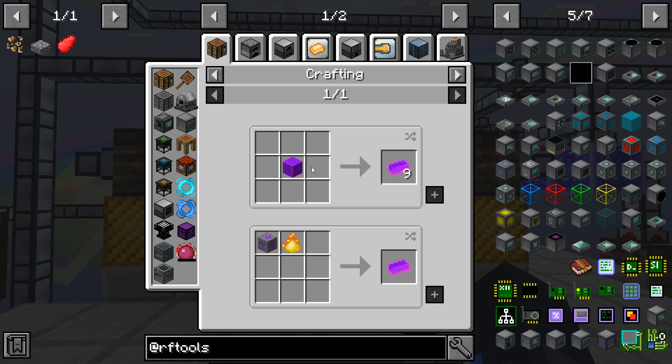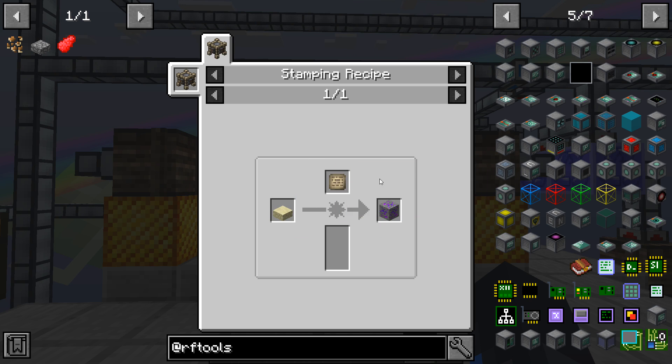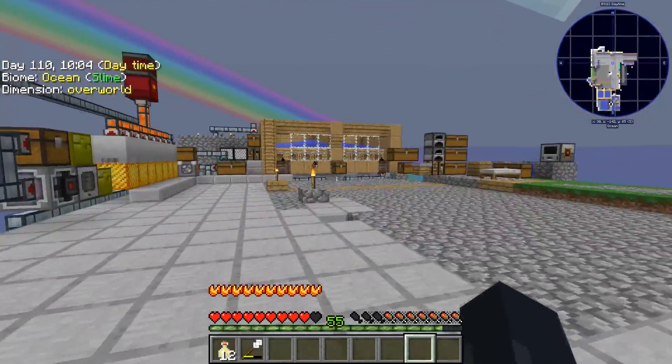It's pretty easy — ender pearls, machine frames, and redstone. But I also need morganine ore... okay so I need a Landia portal marker made from Landium ingots. Let's go to the nether and see if I can find some Landium ore.